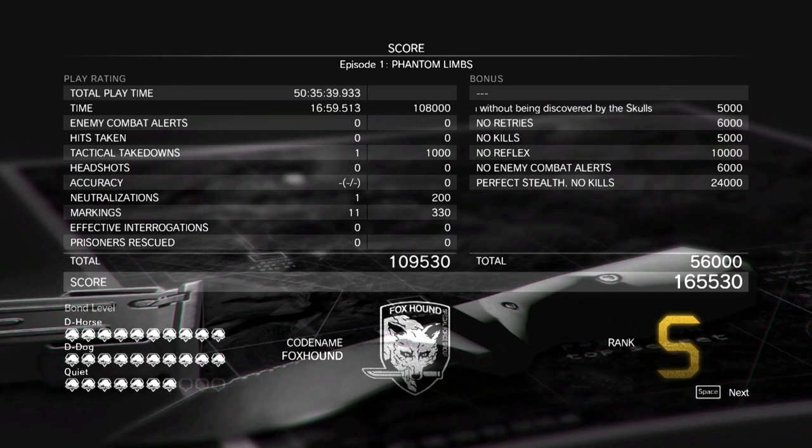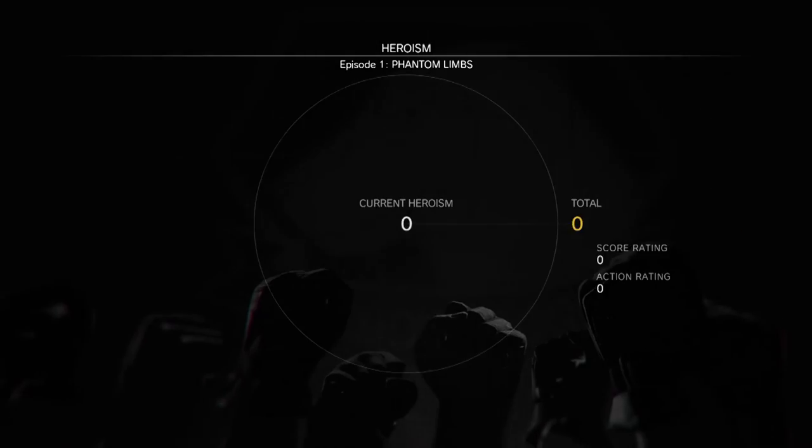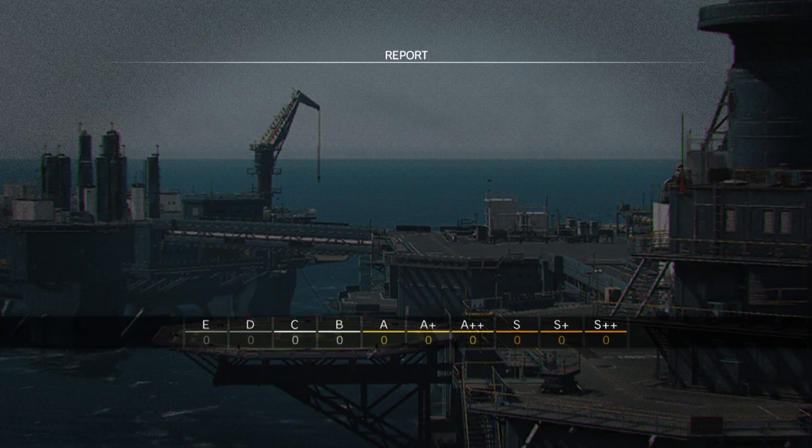And there we go — S-rank, and we did not do anything wrong. As you can see, that is all you need to do for the Foxhound emblem on the first mission. Hopefully this gives you a quick guide on how to do it, because it's not that difficult. I will see you on the next mission.